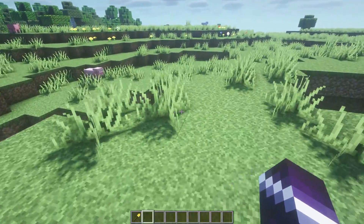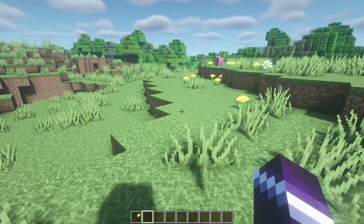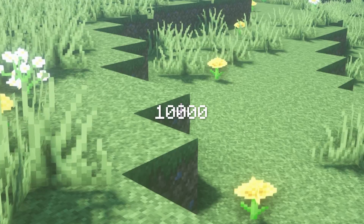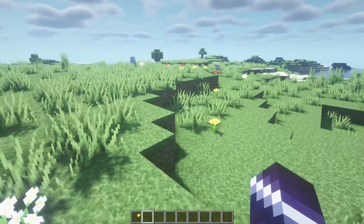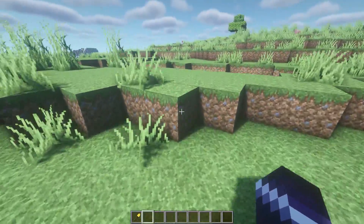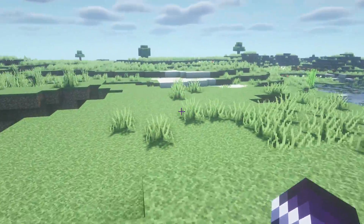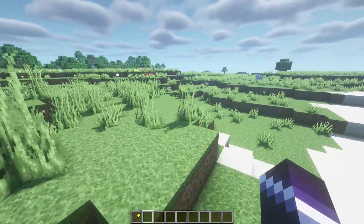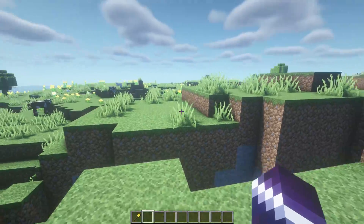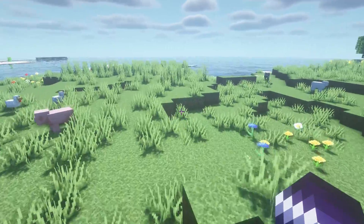The amount of claim blocks that people can claim is completely customizable inside the config file. You can also make it so that people get more claim blocks by playing on your server longer — for example, every hour people get 300 more claim blocks, up to a maximum of 10,000. It's fully customizable. This is the best plugin to actually prevent griefing. Players can decide for themselves if they want their build protected. I have an in-depth tutorial on my channel — a link will be in the top right corner of the screen.